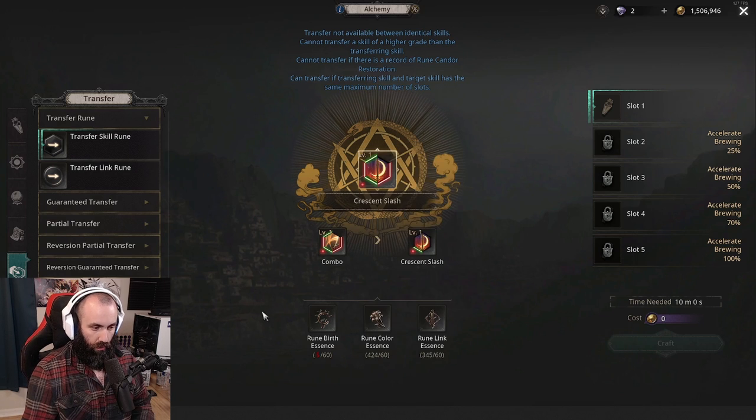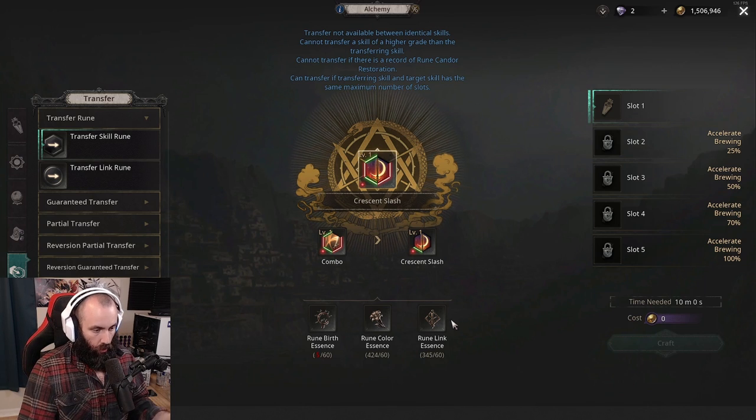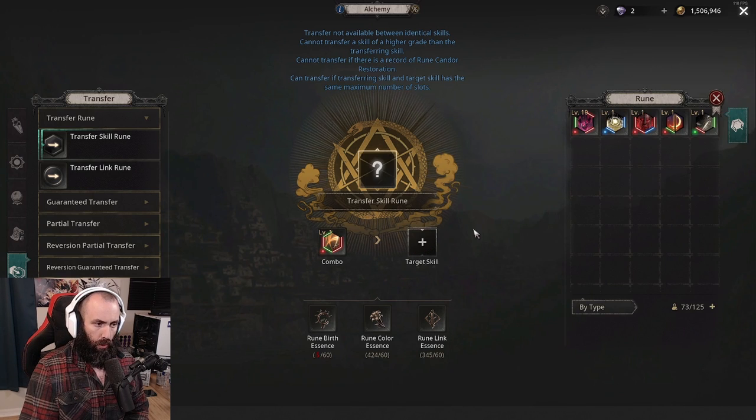Some of you may not see a price here yet. If you have not completed Acts 1 through 10 on your first character, this transfer process is still completely free. Once you've beaten all ten acts and reached the final end town, skill rune transferring will have a cost in these essences. That's another reason to hold onto any four links you get — so you can dismantle them and reinvest into rune birth essences, because you'll need birth essences to transfer runes as well.